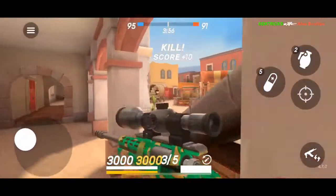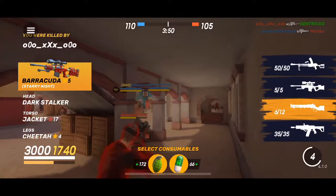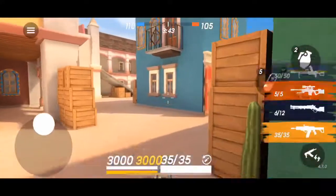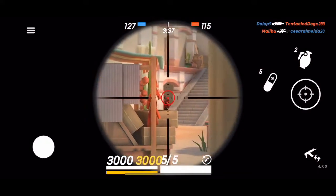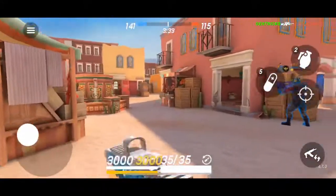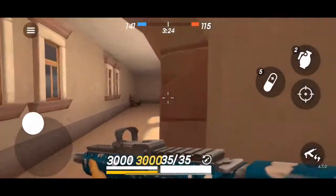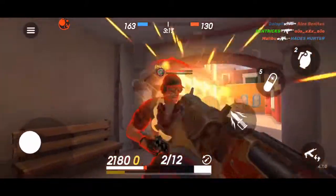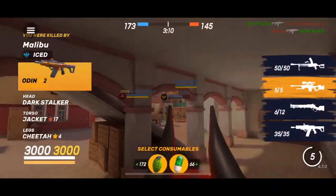Number three: power positions. Every map in Guns of Boom has a spot that is very overpowered. For example, Mexico Village has that wagon side — if you hold it down with a sniper or AR you can do a ton of damage to the other team from just that one position. Holding down a power position can help you win games much more easily. I'm not going to go through every power position here, but stay tuned because I'll give you tips and tricks on each individual map, including rush routes and power positions I like to use.